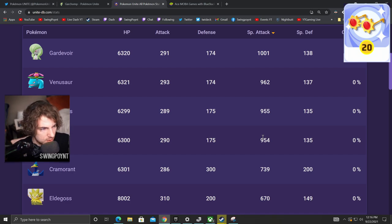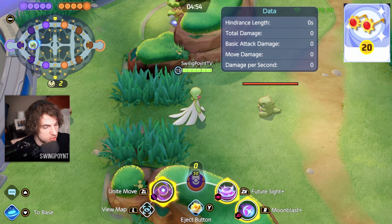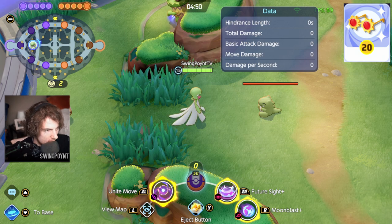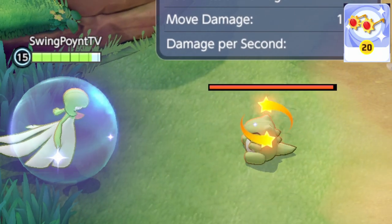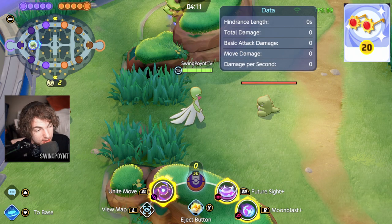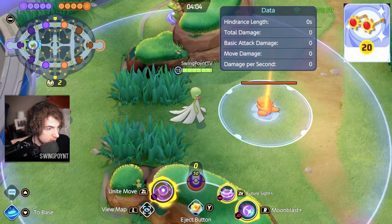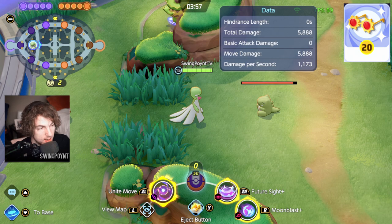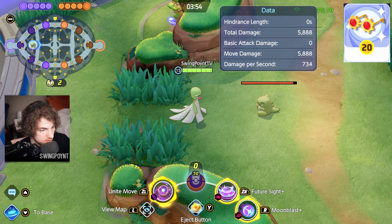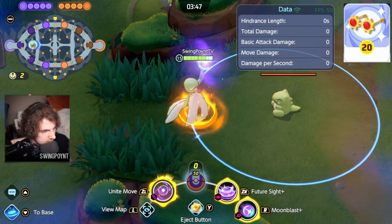So let me show you exactly what that is. Taking 40% of 1,030 plus an extra 60 damage should result in 472 bonus damage. Using Moonblast, you'll see an extra number show up — it says 472. One big thing to keep in mind: there's an 8-second cooldown between this damage bonus. If I use Future Sight and you see that extra 472, but then use Future Sight again, you can see it doesn't show up that second time. But it will always be 472 bonus damage for Gardevoir. Using the Unite move, you'll also see a little 472 kick in right at the beginning.